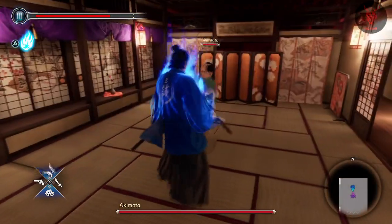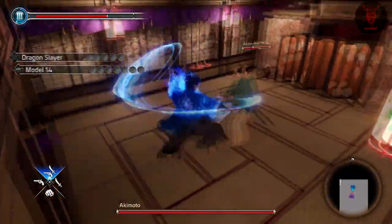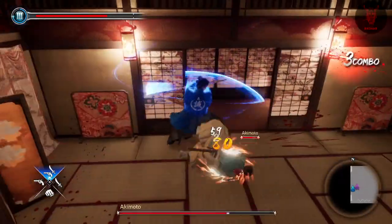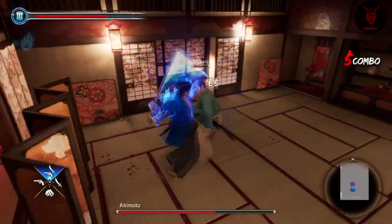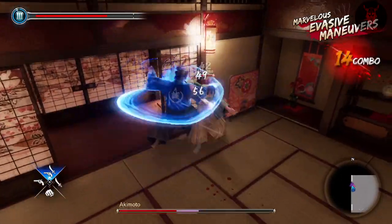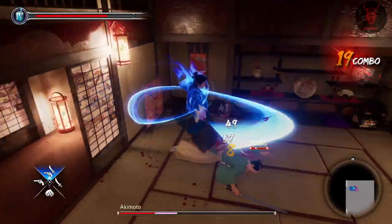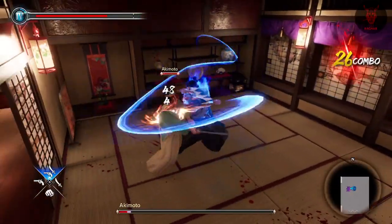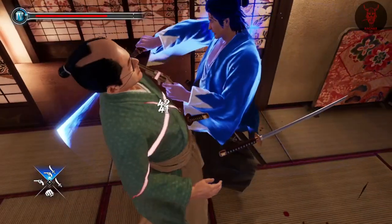And then Akimoto, who is an absolute weapon in his own right - just a fool and a pain to fight. He does a bit of damage though, which is kind of strange. You want to take as little damage as possible when fighting anyone in this, so that's your end game - on to the next fight.